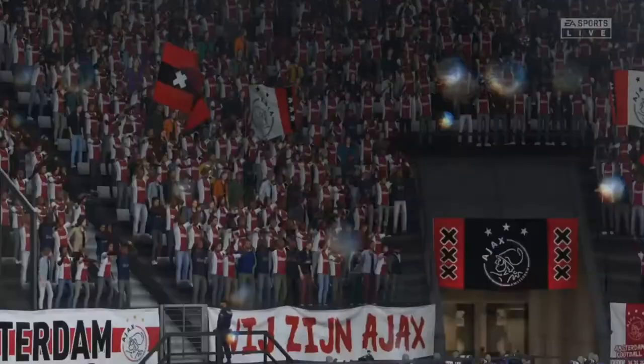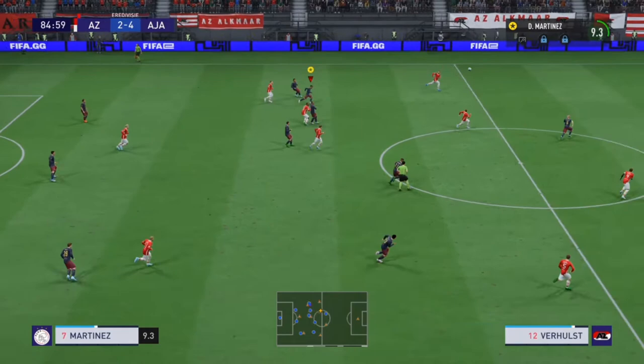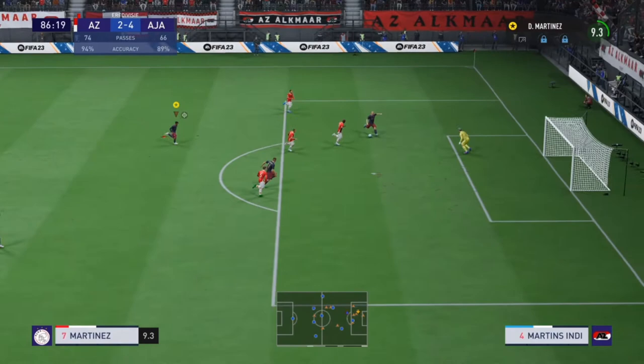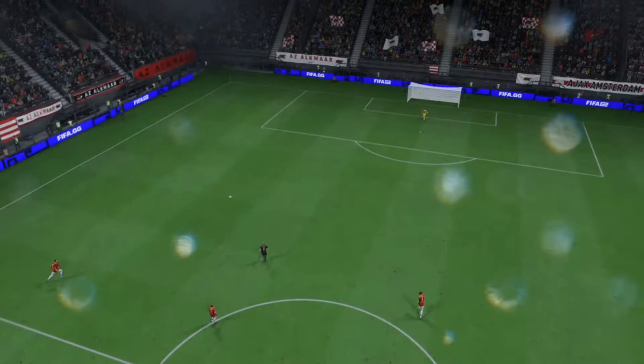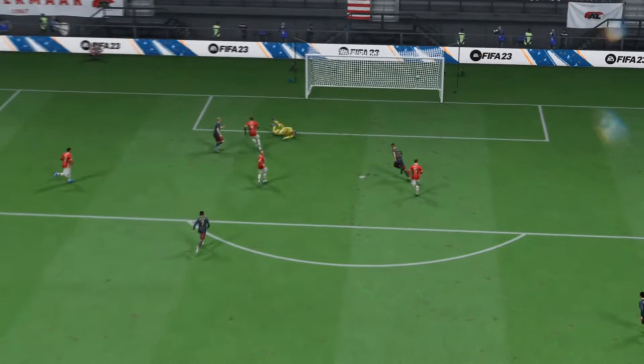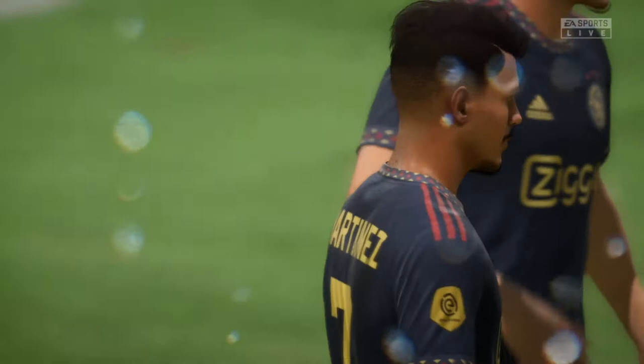Ajax are 4-2 up and there's almost no route back for AZ Alkmaar. AZ on the attack but it's intercepted by Ajax. Brilliant over-the-top through ball, Klaassen one-on-one with the goalkeeper — will he finish? Yes he will! It is 5-2 to Ajax and the game is definitely won. Just look at the replay — brilliant through ball and a brilliant finish by Klaassen to make it Ajax 5, AZ Alkmaar 2.